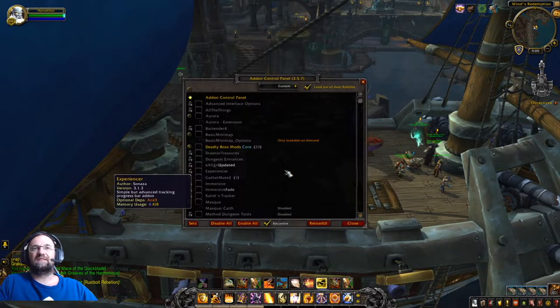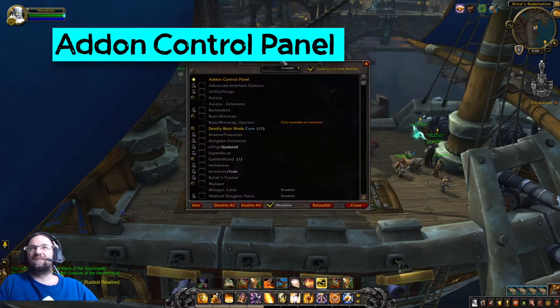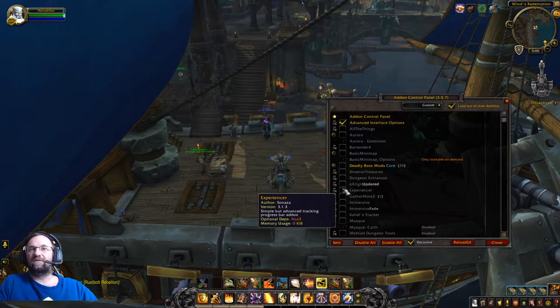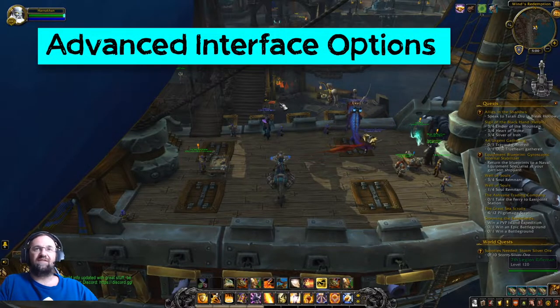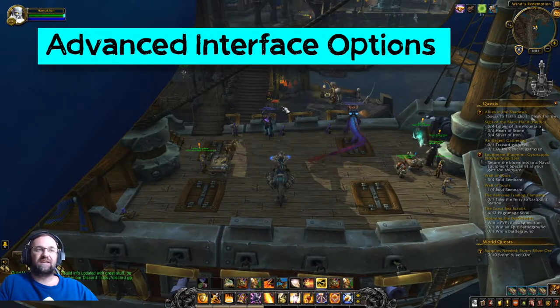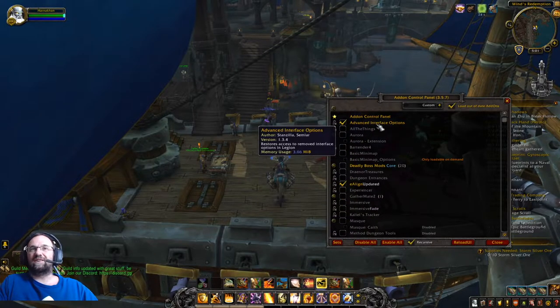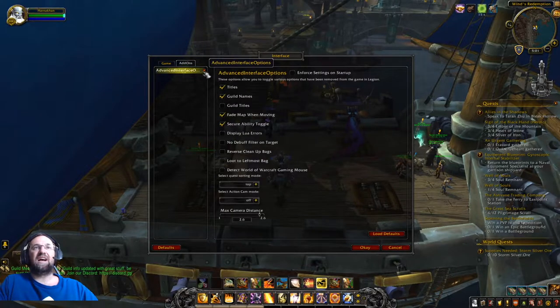Click on Add-Ons to activate things. I already have Add-On Control Panel, which lets you categorize all your add-ons, move the window, and group things. You can click the minus signs to condense a long list. We're going to start with three add-ons: Advanced Interface Options, Add-On Control Panel, and E-Align. The slash command for Add-On Control Panel is slash ACP, and slash AIO for Advanced Interface Options.